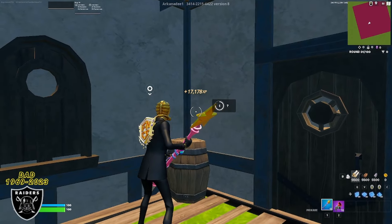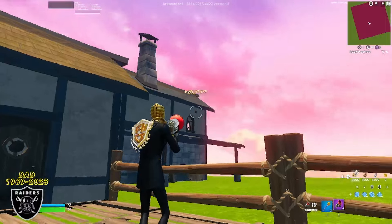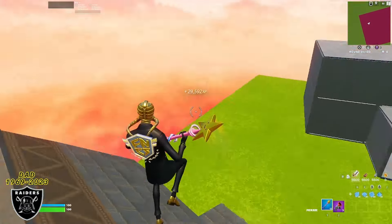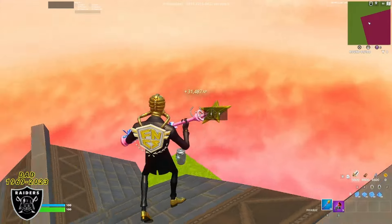This is normally where I sit and watch the XP go up with you guys but we're just going to keep moving on because I've got to go to work soon. While we're pushing 30,000 XP, for the next XP glitch you're going to use that grappler to go to the other building on the right-hand side and get on the roof like me. Once you are standing on the roof, go to the opposite side.